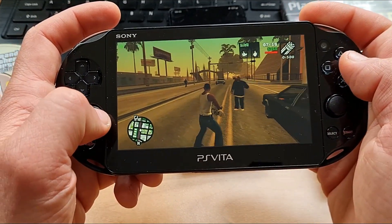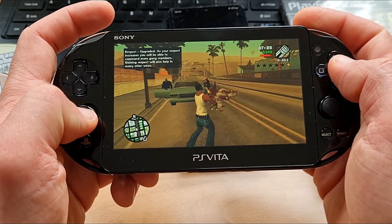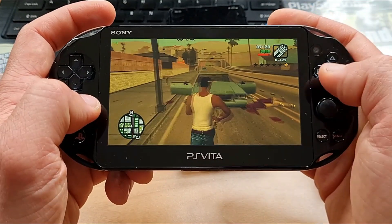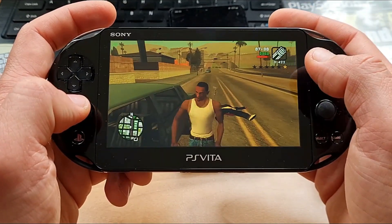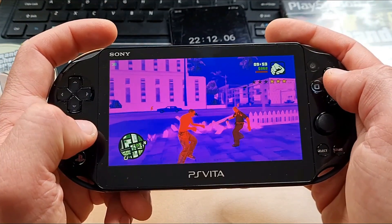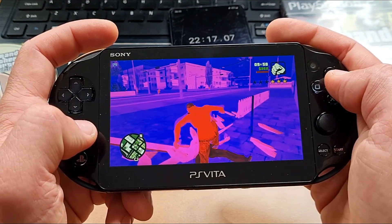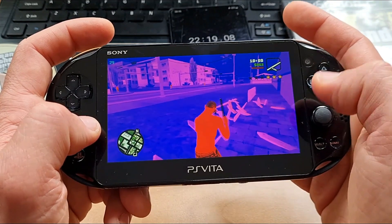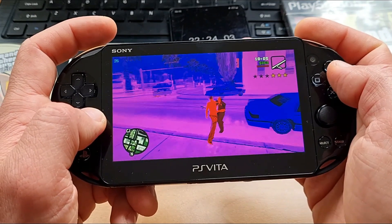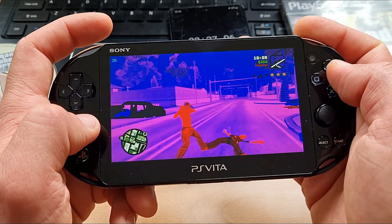It's never been easier to hack the PS Vita than with the new revolutionary Henlo exploit. Anybody can do it — no need for a PC or PSN account. Wi-Fi is all you need. In my opinion, every single PS Vita deserves to be modded in 2023, because there is so much benefit in doing so. And downsides? None. Compared to my 2022 video where I said it took roughly one hour, now it's about 20 minutes — so it is indeed a revolutionary method.